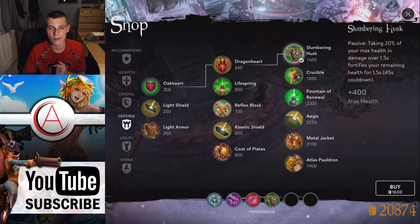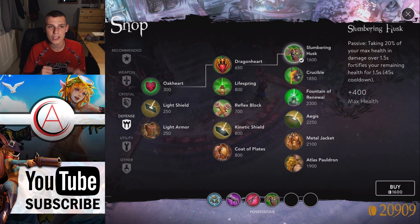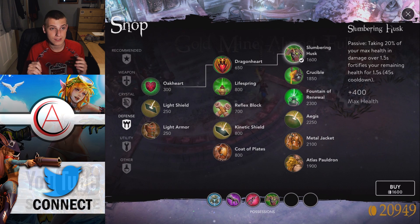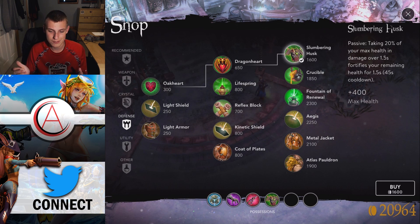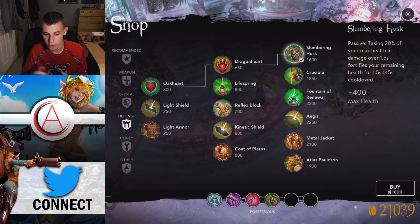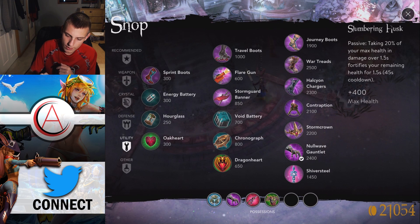Slumbering Husk is really strong on carries and diving heroes likely to take a lot of burst damage. It's very bad on supports — the likelihood of a support having 20% of their health dealt in 1.5 seconds is nearly nothing. Even if it does happen, you'll be unkillable for 1.5 seconds but it won't really matter. Buy this on lower-health heroes that are likely to have the passive proc'd and who are high-priority burst targets going into the enemy team.